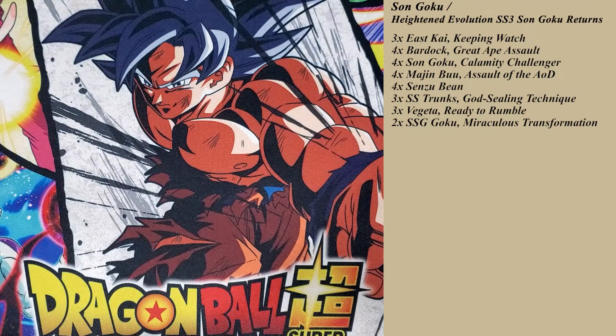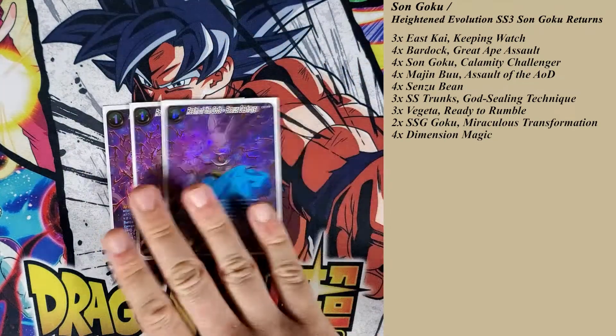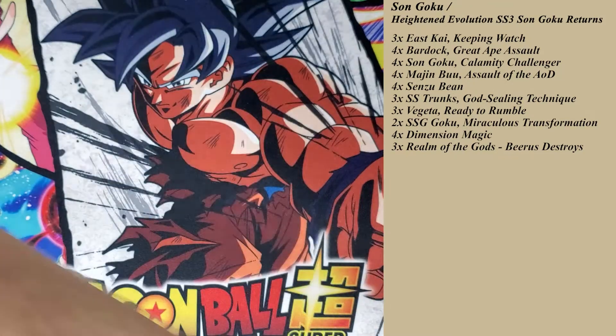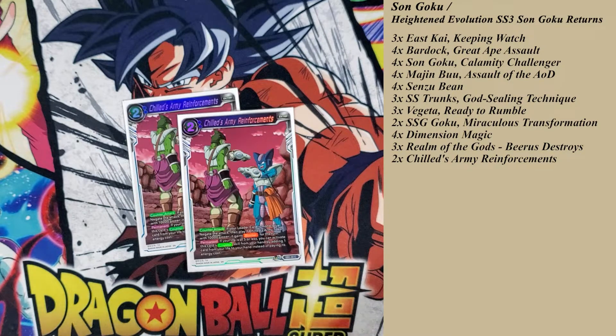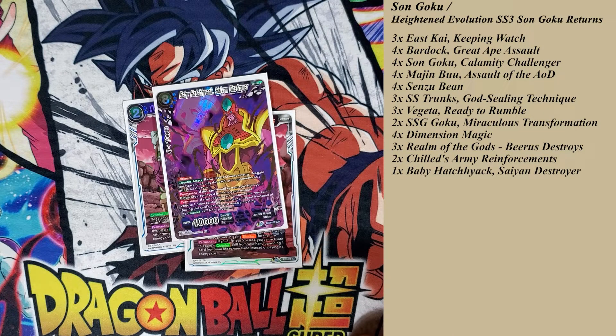More good blue cards: Dimension Magic. We also play three Beerus Destroys, mainly because it's a draw and I like drawing cards. If your leader card and all your energy is blue, you choose one card and it gets plus 10k power for the battle. Then you choose one of two effects: if it's your turn, choose one of your opponent's battle cards with an energy cost greater than your current energy and place it at the bottom of the owner's deck; or if it's your opponent's turn, draw one, then choose one of their battle cards with an energy cost of two or less and place it at the bottom of the deck. Mostly you just use it for the draw effect. Because we're re-standing energy, a lot of times we can just pay two for Chills Reinforcing Armies — a great negate that also plays a blocker. And if your opponent is super aggro, you can play Hachiac to slow it down. It's really good blue negate.